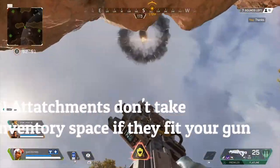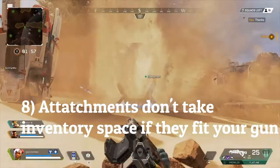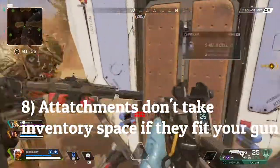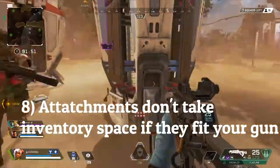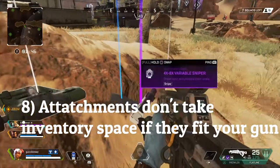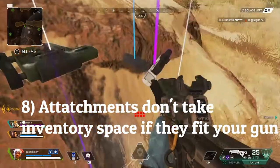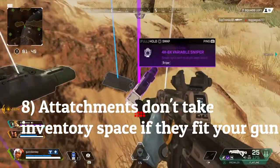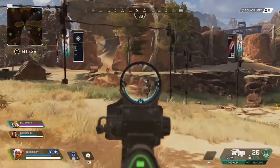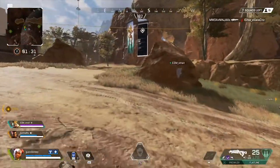Another tip is that attachments don't take up inventory space if they fit your gun. For example, if you pick up a sniper scope and you're currently using a sniper, the attachment will automatically go onto that weapon and you can swap scopes as needed. But if an attachment doesn't fit your weapon, it will take up an inventory slot, so if you don't plan on using it soon, get rid of it or see if a teammate needs it.